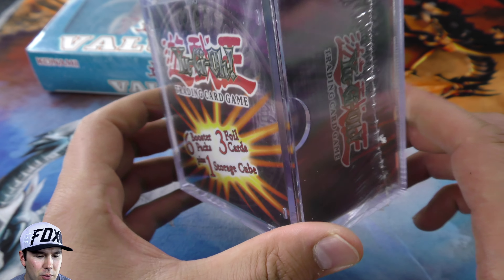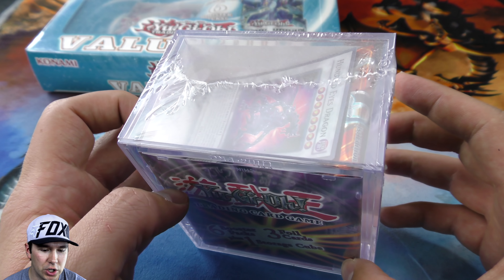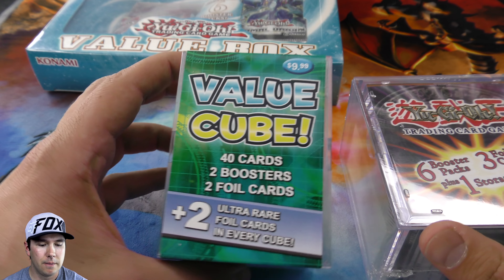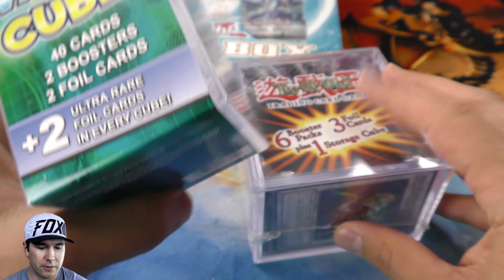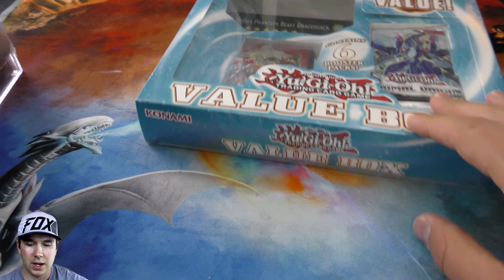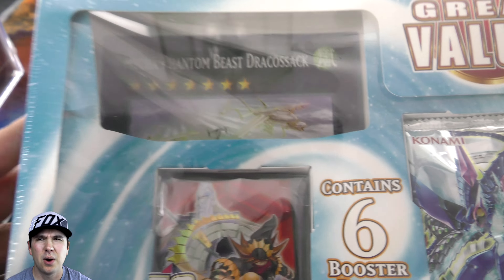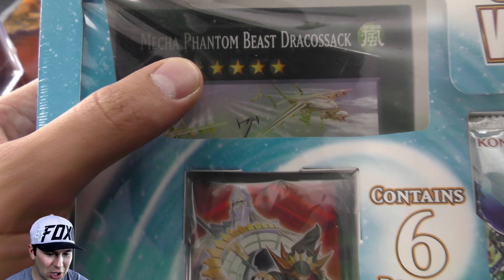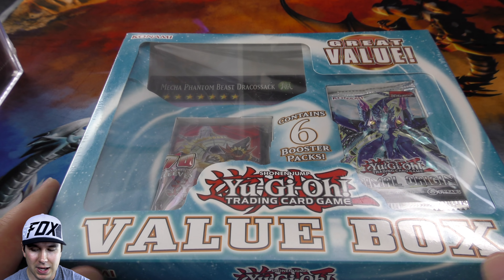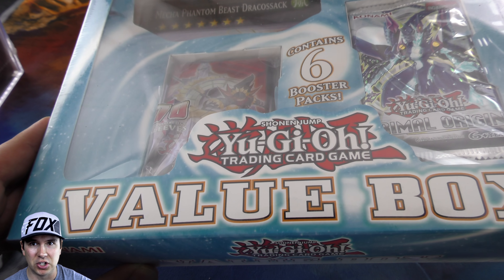These are basically ones I saw at Shop Co or at Walmart - six booster packs, three foil cards, plus one storage cube. You get a random foil on there. They're a much larger cube in comparison. It's quite the size difference with a little different design - pretty cool, they hold quite a bit. And I got one of these great value boxes, which includes giant cards like a Mecha Phantom Beast Dracossack, a pack of sleeves, and some booster packs.